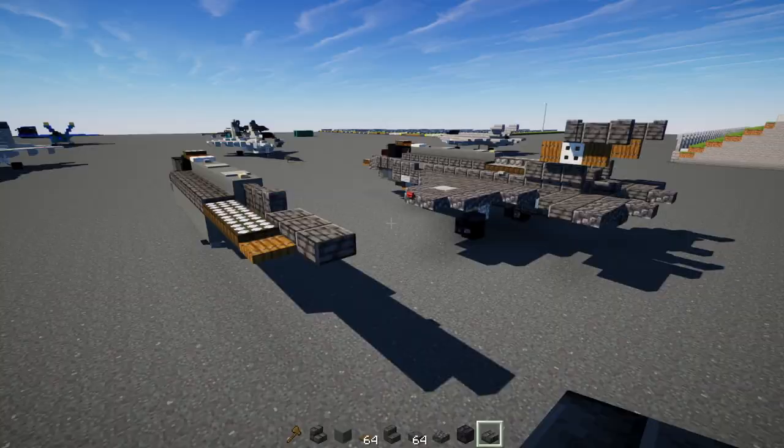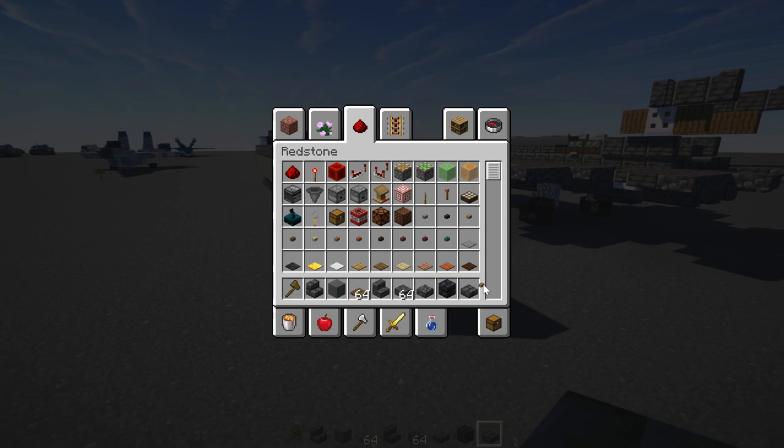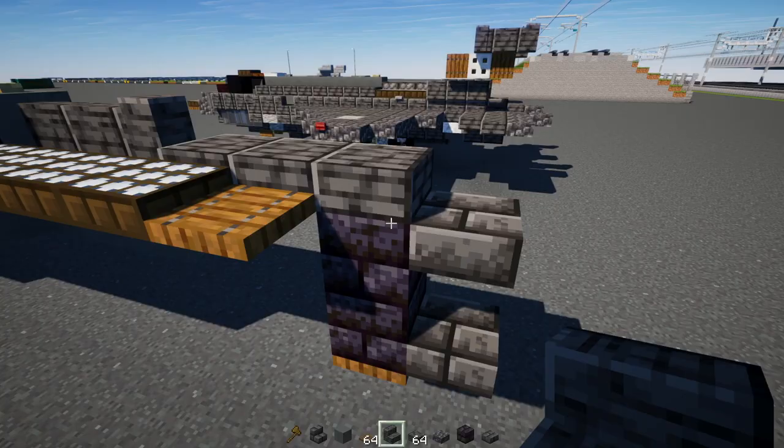Next, underneath this, we'll add two blocks tall of polished blackstone brick. Spruce trapdoor underneath. Then our deepslate brick slab — add one here and another one at the bottom. Polished deepslate stairs here facing outwards, and an upside down one facing inwards.